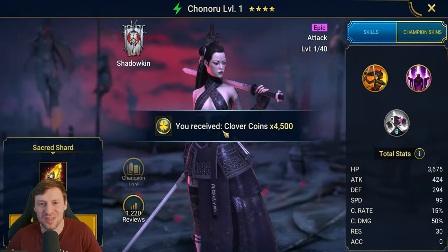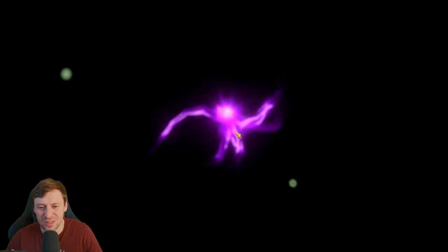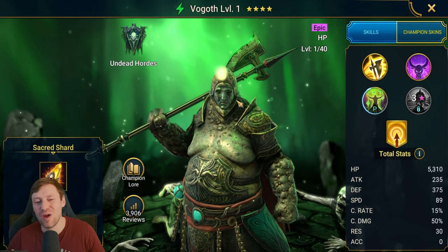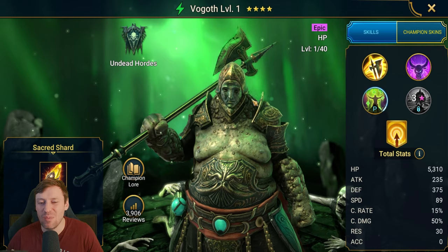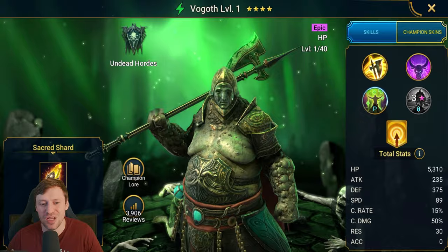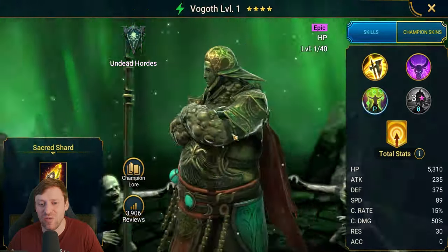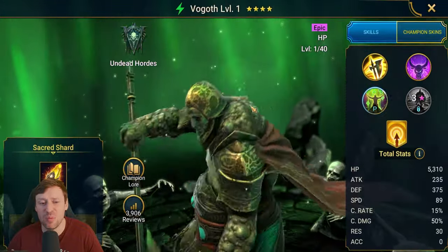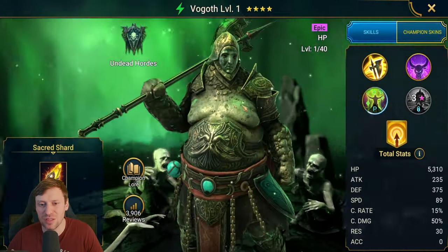We are like down to our last shard, come on. And it's another epic. Vogov — he is actually a really solid champion, I think I've got about 10 of him. He's one of those few champions where you can use two or three in a dungeon to make it really hard to kill. He used to be game-changing for arena, not so much now, but he's still pretty cool and great for Bommel as well. He's a solid solid champion and looks pretty cool too.